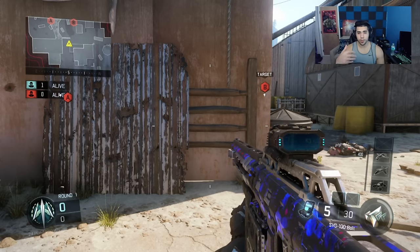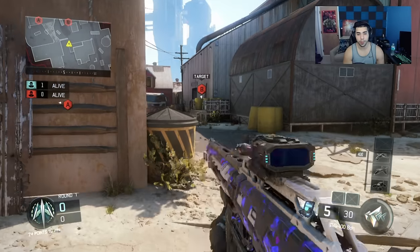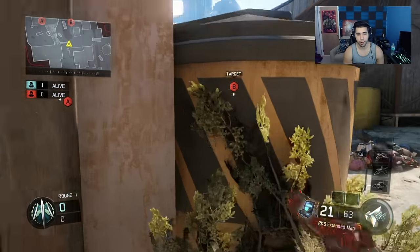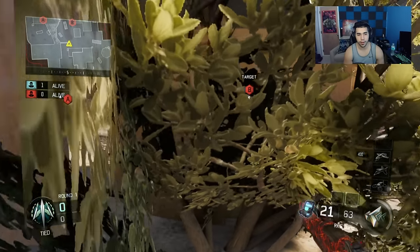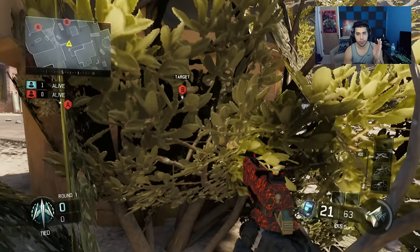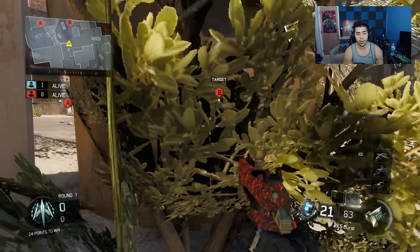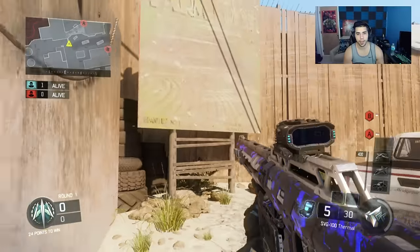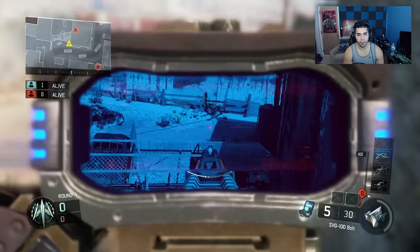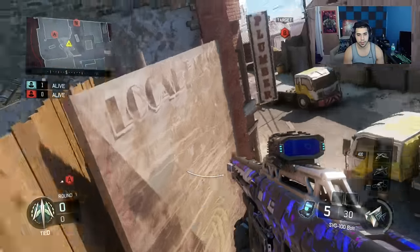I've pretty much shown you all the spots around the map on the defense sides. Two more quick things before we go to bomb plant spots: you can actually crouch right here on this spot near the tree and see Brick's entrance. It's not the most useful but it works. And while running on this wall you can peek the field or junkyard, call out to your teammates, and maybe even get a kill.